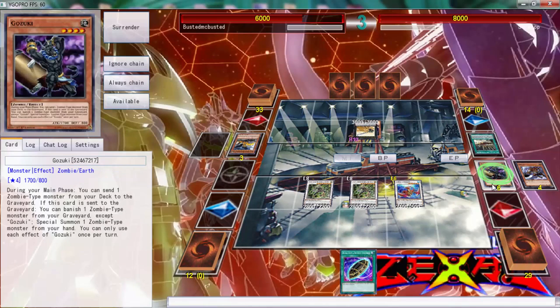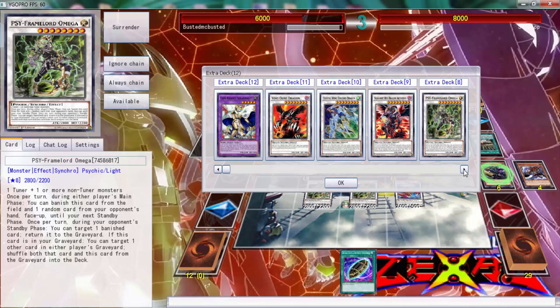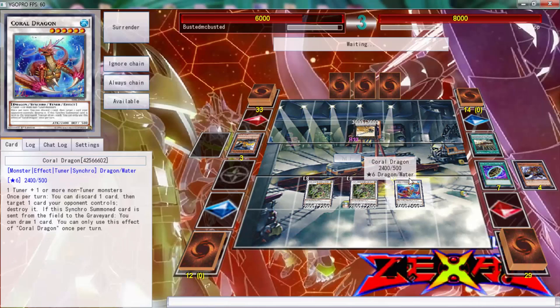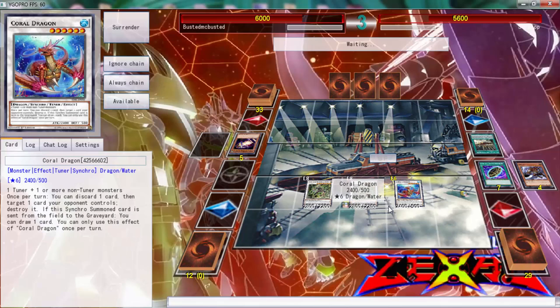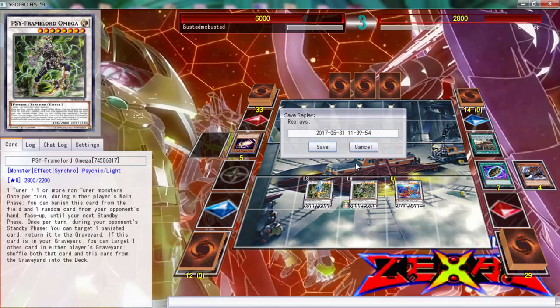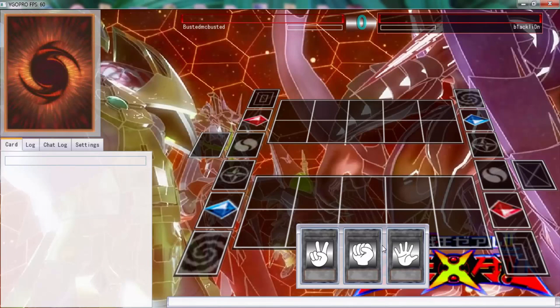I don't even have Black Rose in the deck — that's literally how much I have not played Zombies in a while. I don't even have Crystal Wing either. Actually, I should have gone Crystal Wing. Anyway, that's exact game unless he has something in his hand. Yeah, that's 8000, that's game. We don't have Black Rose, we don't have a lot of things, and this is why I don't like to play generic Zombies — I like to play Shear News because it gives me more options to win.